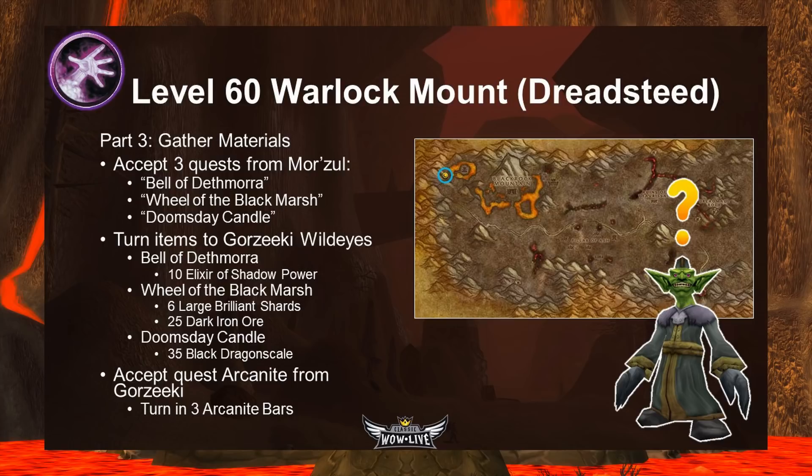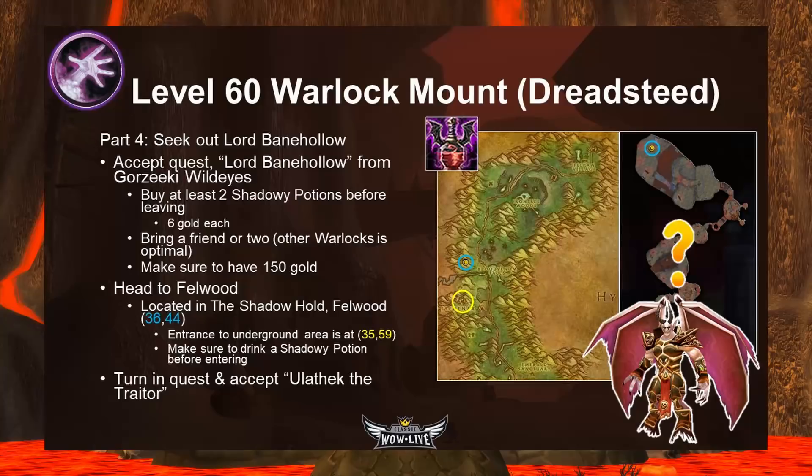Before accepting the next three quests from Gorzeeki, make sure you have these items in your inventory: 10 Elixirs of Shadow Power, six Large Brilliant Shards, 25 Dark Iron Ore, and 35 Black Dragon Scales. Accept the three quests — the Bell of Death Mora, the Wheel of the Black Marsh, and the Doomsday Candle — and immediately turn them back in with those materials. These create three devices integral to getting your Warlock mount. Also accept the quest Arcanite from Gorzeeki, which requires three Arcanite Bars — turn that in as well.